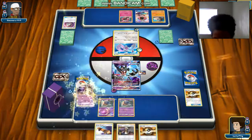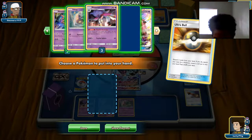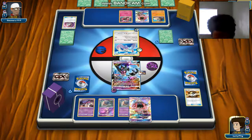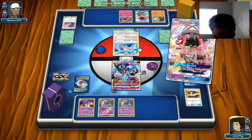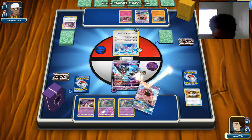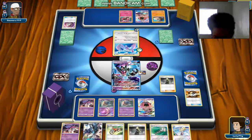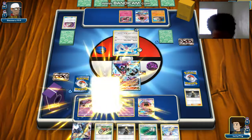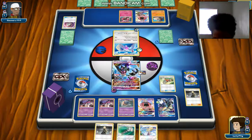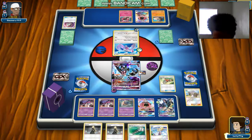We are going to Ultra Ball those two away — get Tapu Lele, then get Cynthia. That's fine. Looks like this is going to be a long game, so this might be it. We have Cynthia here, gonna use it, trying to get two more Malamars on the bench. We got one. We're going to get that guy out and use Acrobike. We have Cynthia and Lillie — we're going to take Cynthia since we already have Lillie.